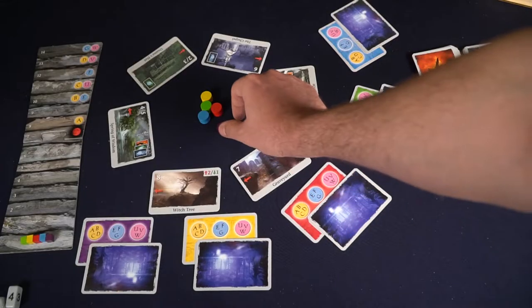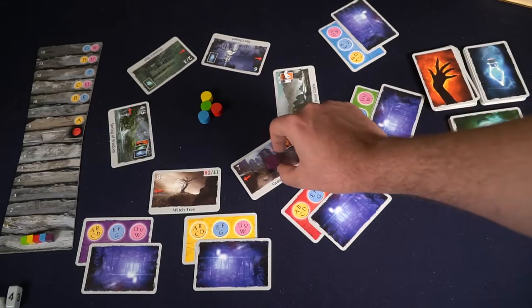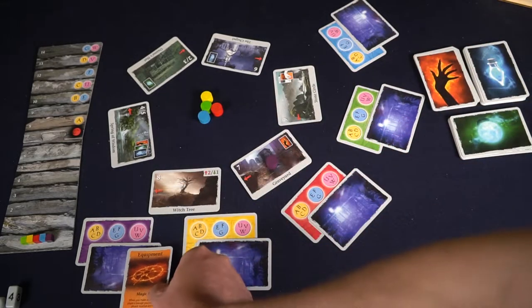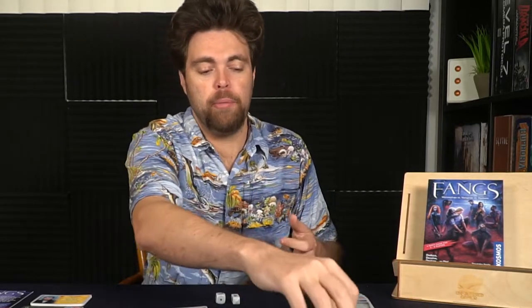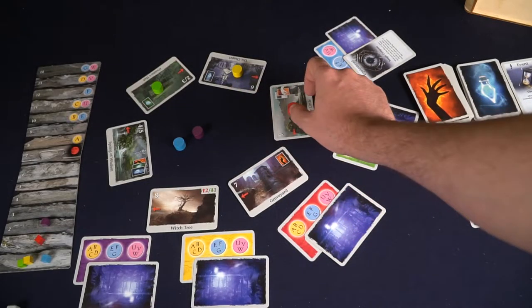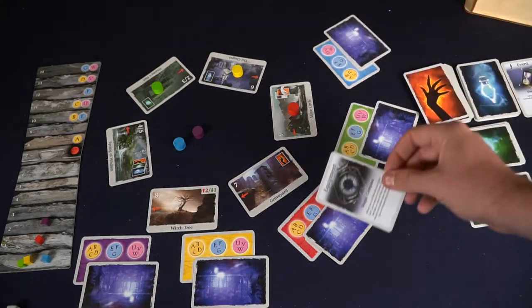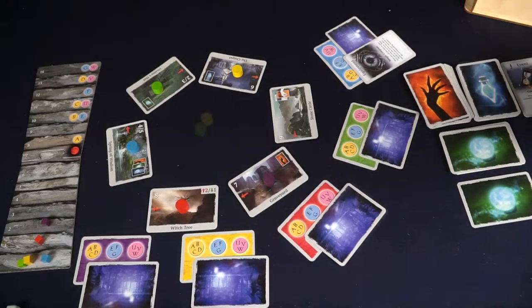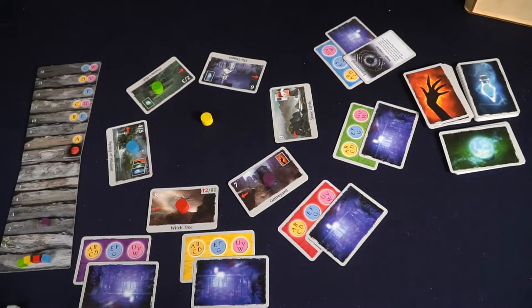After you've rolled and moved, you participate in whatever the location has to offer. The graveyard lets you draw a combat card — you do its effect immediately. If it's equipment, place it in front of you; if it's an action, apply it to yourself or another player. Sometimes it does damage, sometimes it helps in combat with additional damage. The stone circle lets you steal equipment from other players. The chapel lets you take advancement cards. Oksy's hut allows you to draw an oracle card and give it to another player.